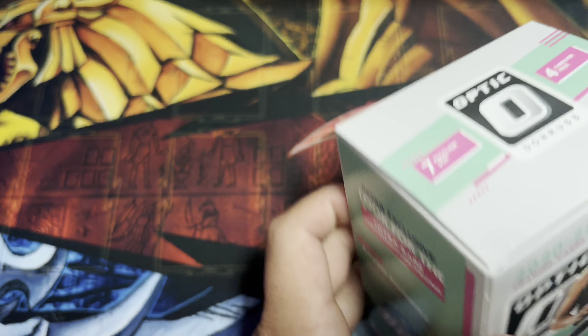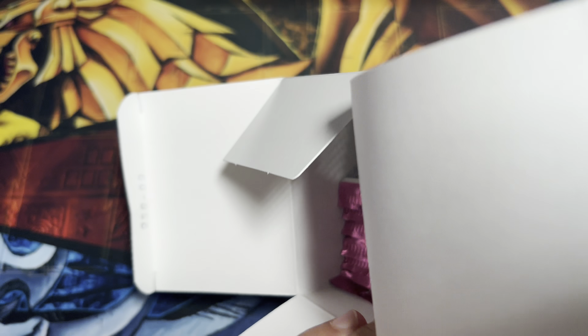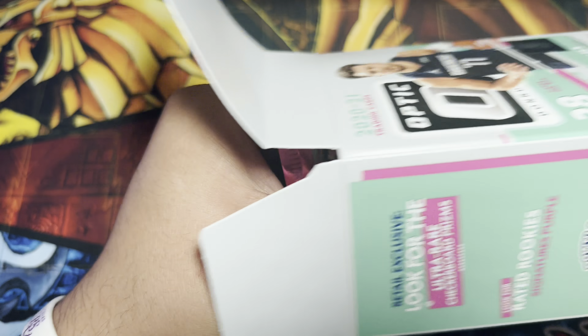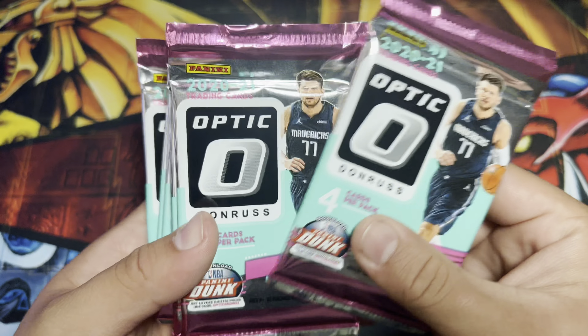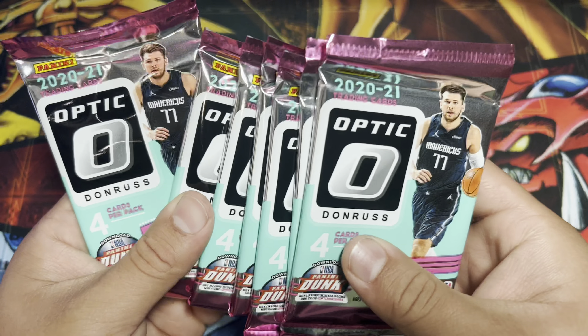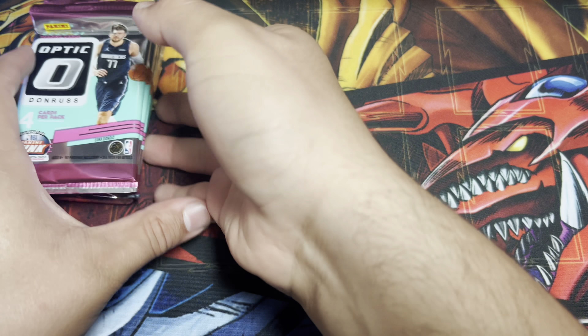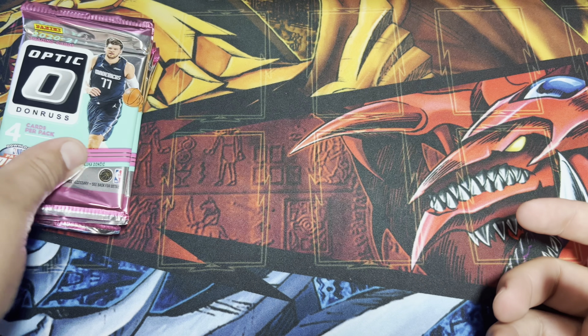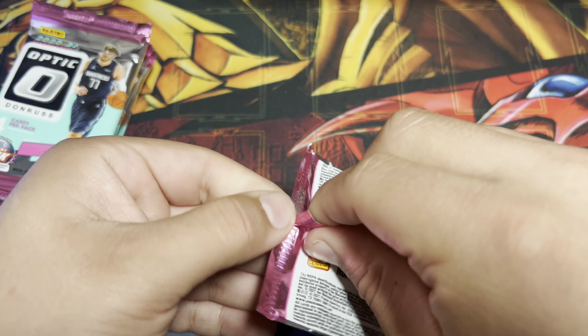Last pack: Greg Brown, and another Cade Cunningham — nice, we got two of them! Franz Wagner again — looks like he's been pretty popular in this set — and Keon Johnson. So that's the Chronicles box done. We got two Cunninghams, pretty cool. I'll do a highlight of all the cards at the end. Now we can move on to the Donruss Optics.